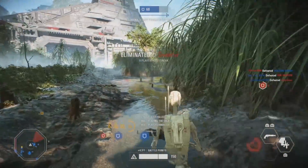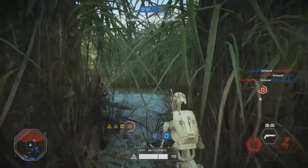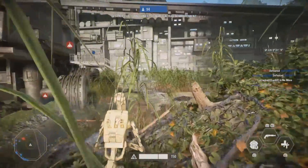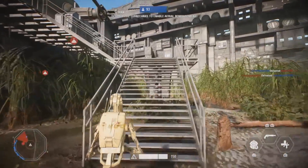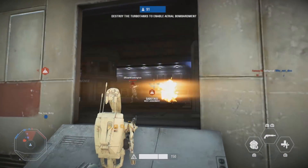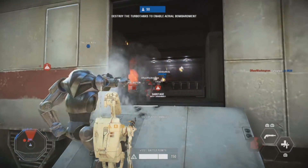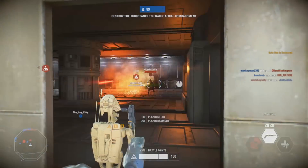Turn off aim assist and let me know how it worked for you. Aim assist in this game is really controversial — it's good in certain situations, but not always. For me, turning it off means I hit a lot more shots than before. You should definitely try it out.